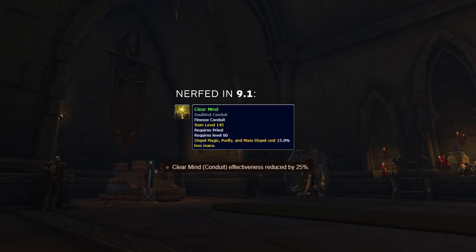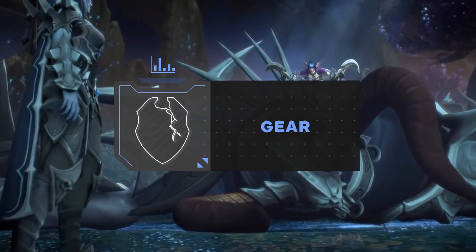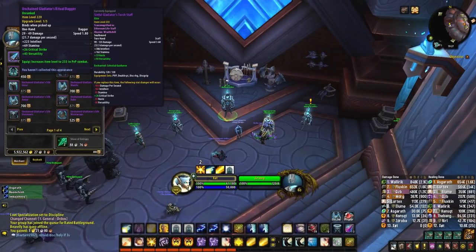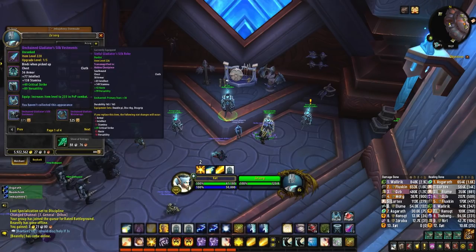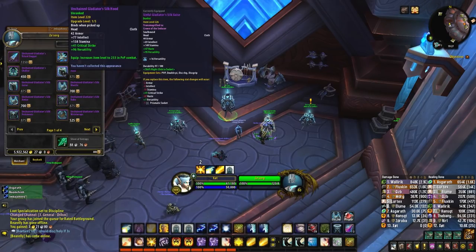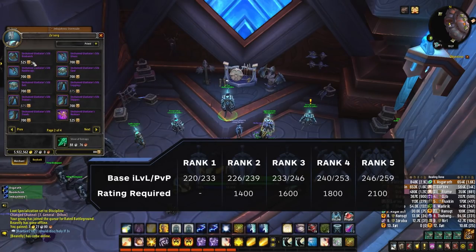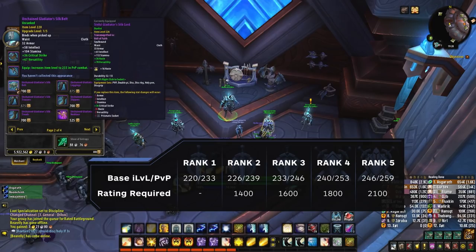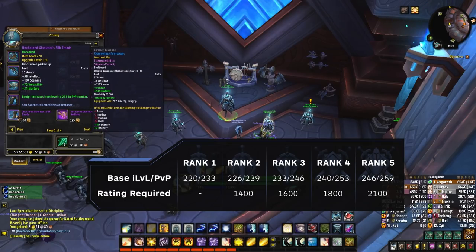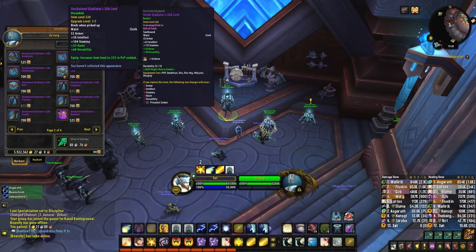Gearing has changed slightly in 9.1, including the addition of some optional pieces from Sanctum of Domination. All Season 2 PvP gear will now scale up 13 item levels any time you are in Instance PvP, meaning your unranked Conquest pieces will have a base item level of 220 and a PvP item level of 233. Gear can still be upgraded based on rating, up to rank 5 once you reach 2100 in any bracket. You will still need Honor to upgrade every piece, with weapons costing the most to upgrade. Now though, you will need to win at least one game to upgrade to the highest ranking available. For the most part, you should focus gearing primarily with Conquest points, getting capped every week and then looting your Vault every Tuesday.